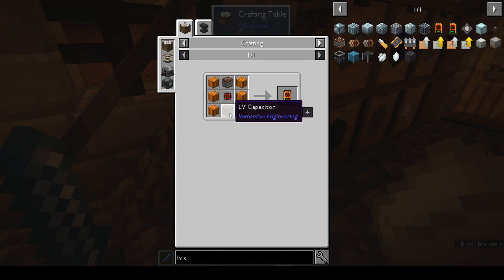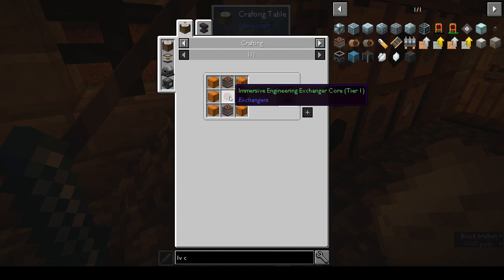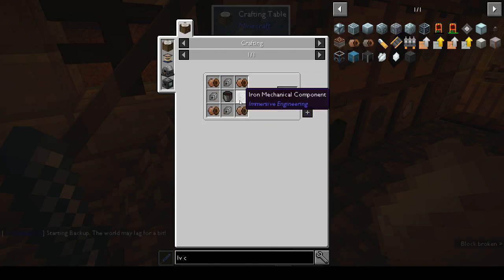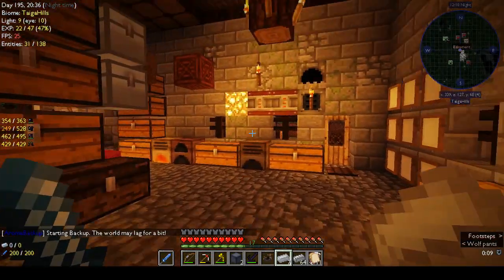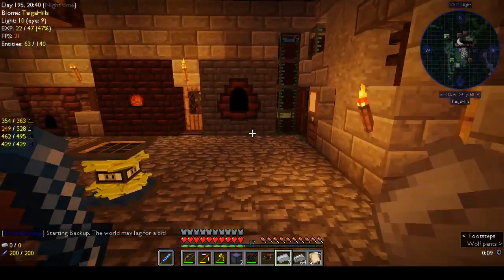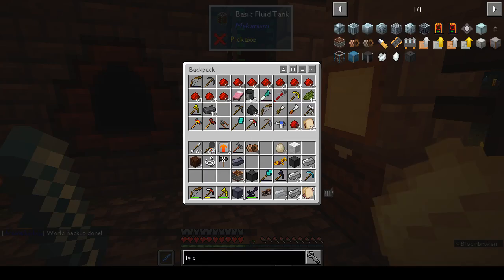Copper sheet metal, LV capacitor, two LV capacitors, sheet metal, and an Immersive Engineering exchanger core - that is four LV wire coils and a bucket of creosote. We should be able to do this. Four LV wire coils - do I have any buckets? I think I have two in my... oh, I've got four.